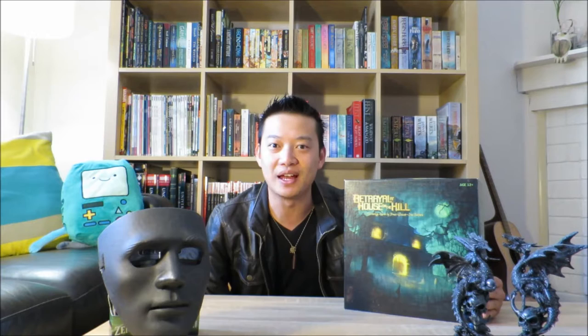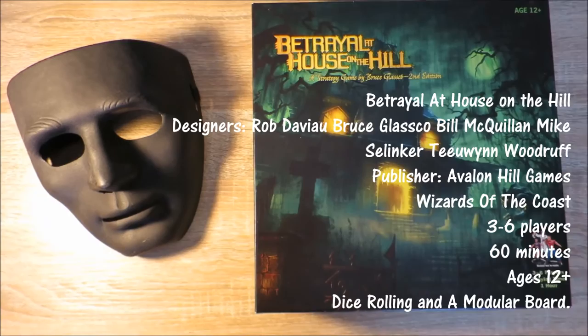Betrayal at House on the Hill is a semi-cooperative board game where players take on the roles of various fictional characters, exploring a haunted mansion, triggering events, and ultimately starting a haunt, where one player becomes the traitor and the rest become survivors. The game is split into two phases: the explore the mansion phase, where players try to increase their stats, and the haunt phase, where the traitor and survivors race to meet their victory conditions.